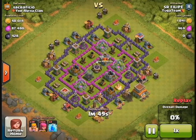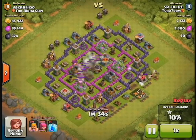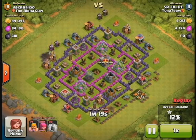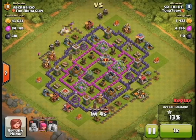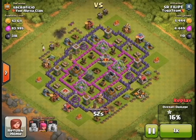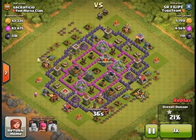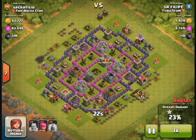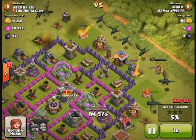This first replay — the attacker wasn't set on destroying my base. What he was looking to do was take out the town hall and then take out all the collectors. I wouldn't use this as a good reference for a failed attack, but it was the first attack on my base after I deployed the new design. He should have realized sooner that there weren't many resources in those collectors, so there wasn't much point sticking around.